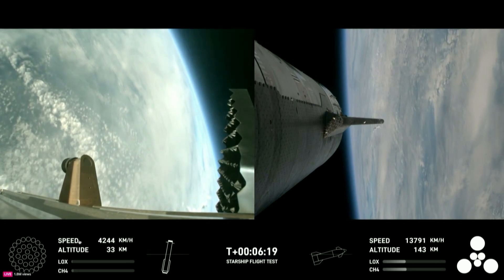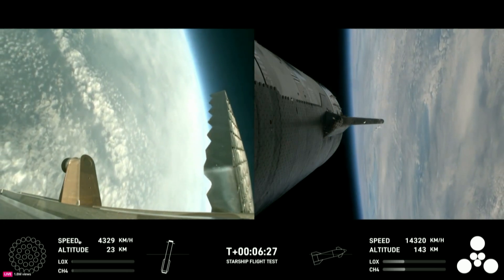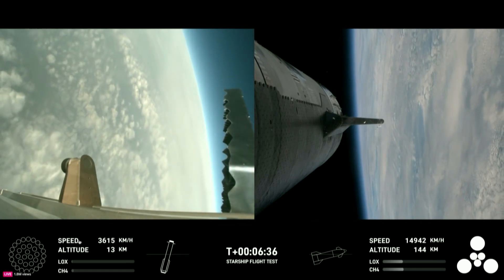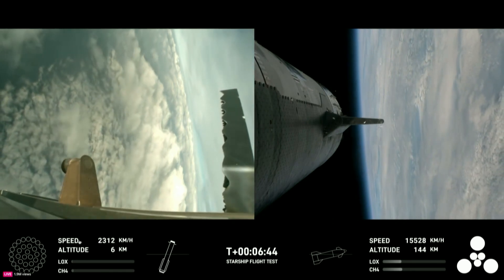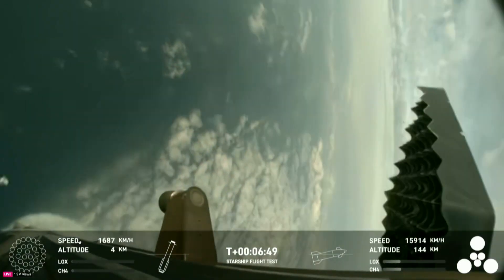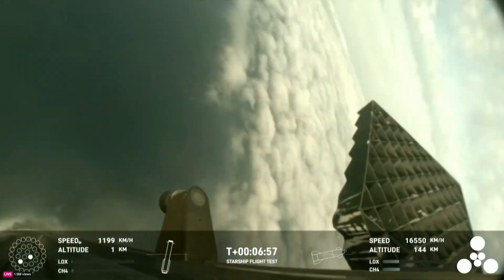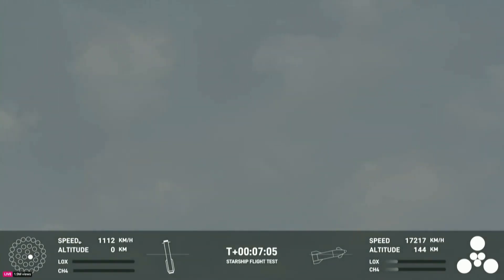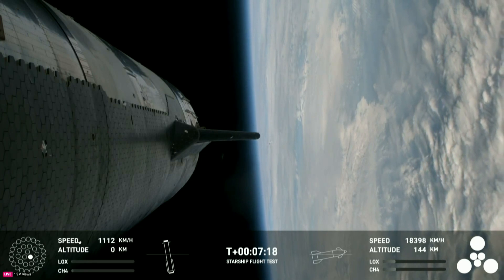Those hypersonic grid fins are guiding us through the atmosphere back towards our splashdown site. We're going for a soft splashdown. For the landing burn, we're going to expect to see the 13 center engines light, rapidly bring down the booster's velocity, and then just the three in the center for splashdown. We're getting a few engines. And acquisition of signal. This is a test objective today — it is still something that we're attempting to learn. To make it that far and demonstrate the controlled reentry up to that point is pretty darn good.